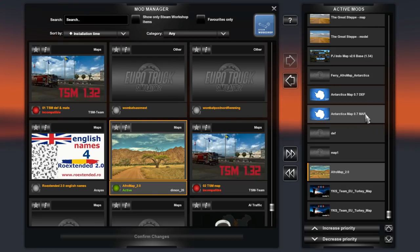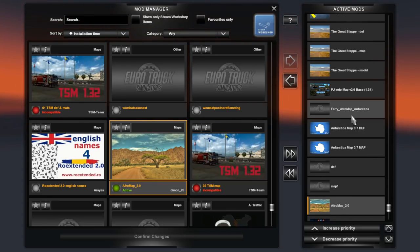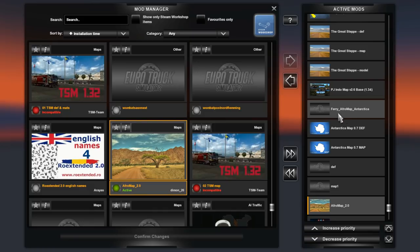Then we have Antarctica Map version 0.7, map and def file. If Smelly updates to Antarctica Map version 0.8 or 0.9 or whatever, that's fine, but currently version 0.7 is the latest. Then we have the optional ferry between Afro Map and Antarctica mod - this is an optional file, you don't have to use this ferry at all. These files include ferry connections to both Sweden and Italy all by themselves, so none of the other ferry connections to Antarctica are required. They are all optional.